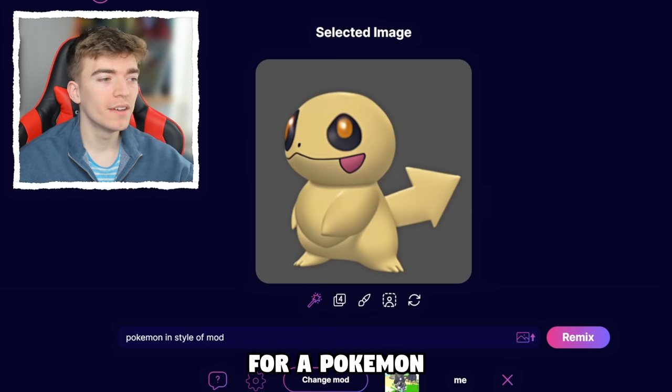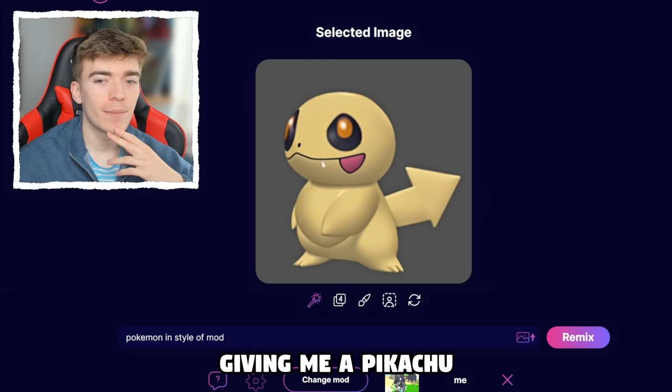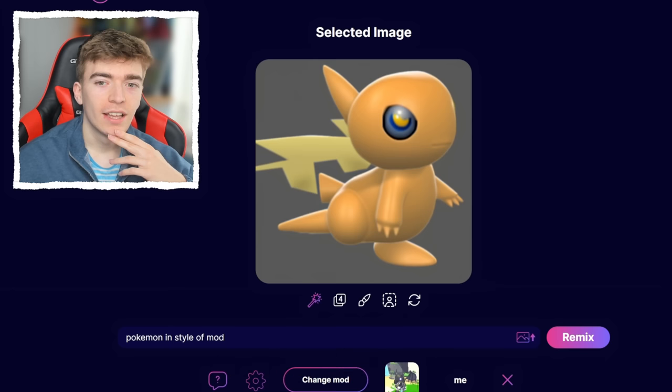I just asked for a Pokemon in the style of Adopt Me, and it kind of looks like it's giving me a Pikachu with just an arrow for a tail. This one definitely looks interesting.